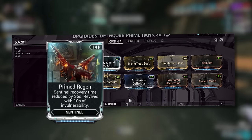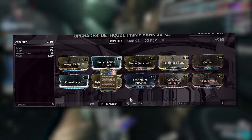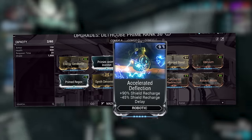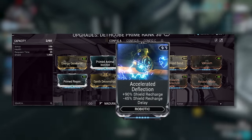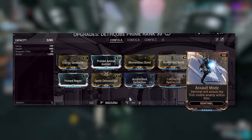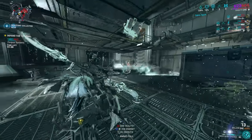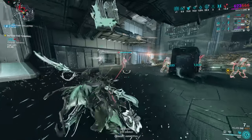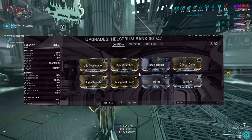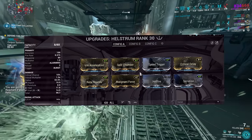Vacuum is a no-brainer. Primed Regen is absolutely amazing — lowers their recovery by 35 seconds and gives 10 seconds of invulnerability. Synth Deconstruct drops more health orbs, helping with Equilibrium on your frame. Accelerated Deflection is really good for faster shield regen. Calculated Redirection gets us as close to 1200 as possible for Reinforced Bond. Assault Mode so our companion attacks enemies — as your companion attacks, it counts towards the 10 assists for Energy Generator, and companion kills also count. For weapons, I sank a lot of Forma into the Hellstrom, which looks promising. I went for a lot of fire rate because it fires slowly.